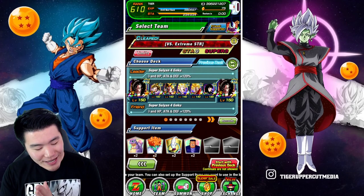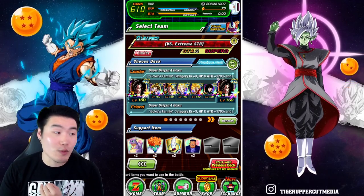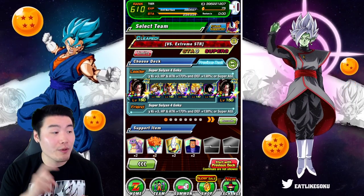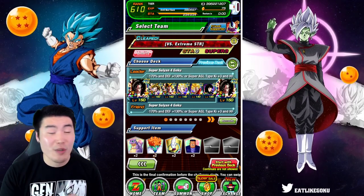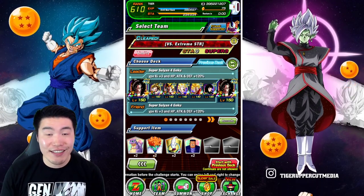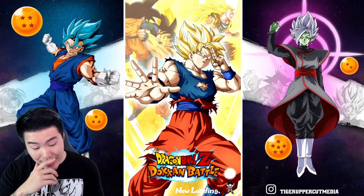So with that said, here's the team: we got double Super Saiyan 4 Gokus — mine has three dupes, the friend is rainbowed. We got AGL Gohan, Spirit Bomb Absorb Goku, Super Vegito, Super Saiyan 2 Angel Goku, and finally Mai for the stunning. Let's jump in here, enough stalling.